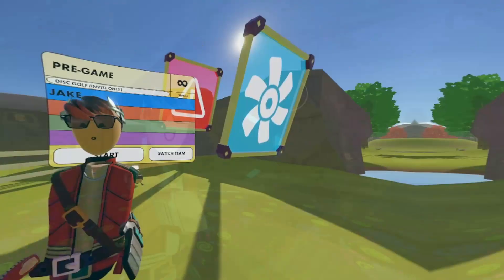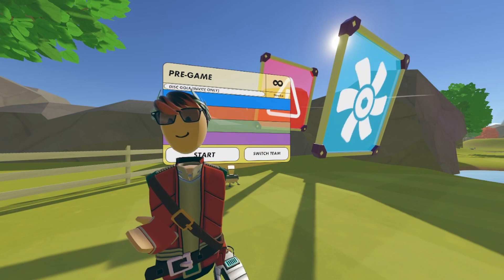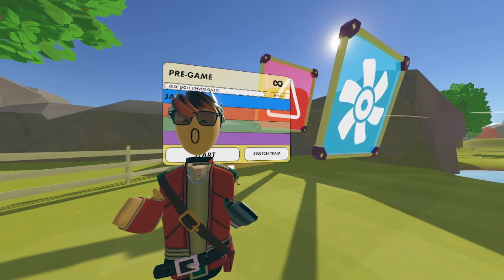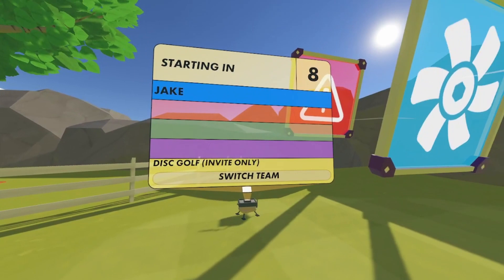This next life hack takes place in Disc Golf Propulsion. We all know how tedious it is to get the weekly as soon as it comes out, but this life hack will help you get it a lot faster. A lot of times when the weekly comes out, one of the challenges will be disc golf — getting it under par — which can be pretty hard. I'm going to show you how to get it guaranteed under par every single time. I've switched over to my POV and I'm going to start the game and show you exactly where to go.